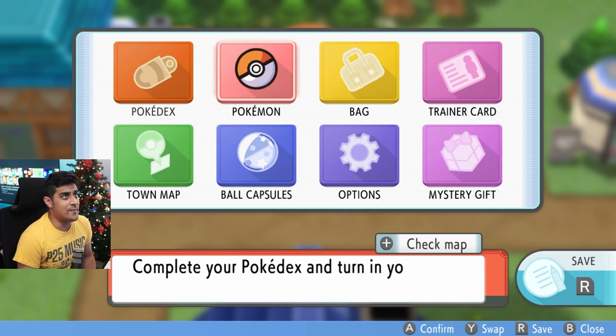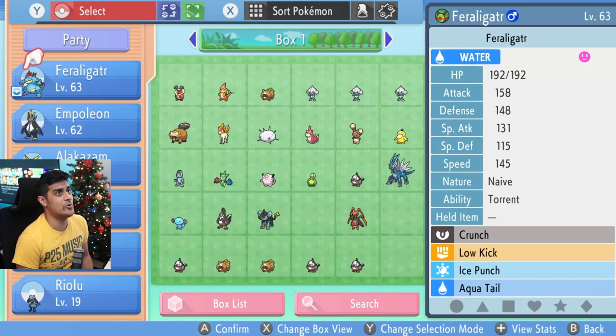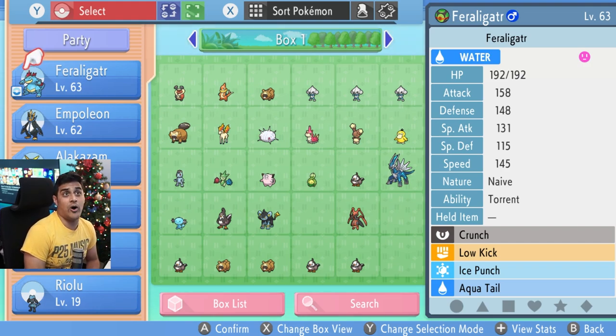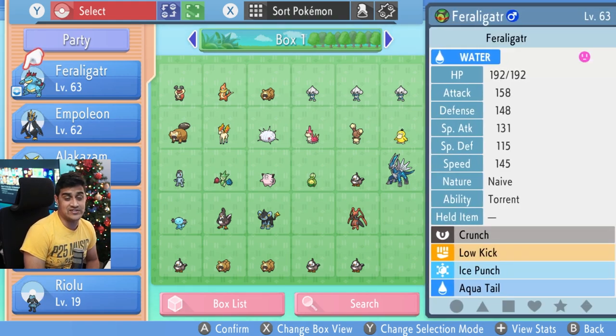When you open up your menu, go to your Pokemon, go to the boxes, and start to view them. You can notice the only things you can see are their HP, Attack, Defense, Special Attack, Special Defense, Speed, Nature, their ability, held item, and their moves. If you hit the plus button, you'll just have a picture and nothing else indicating what the Pokemon's IVs are.